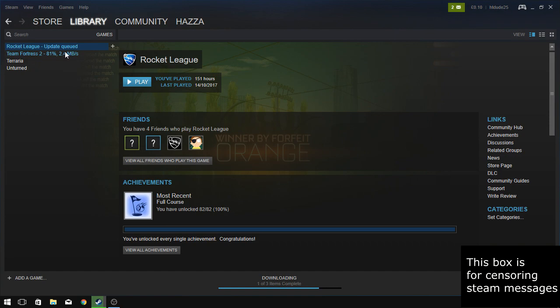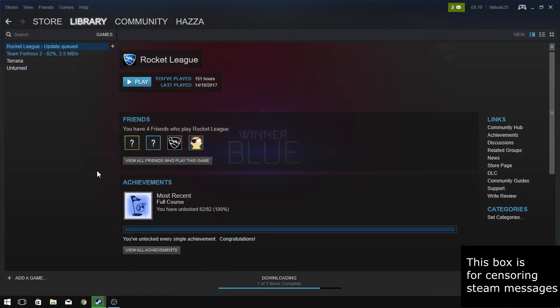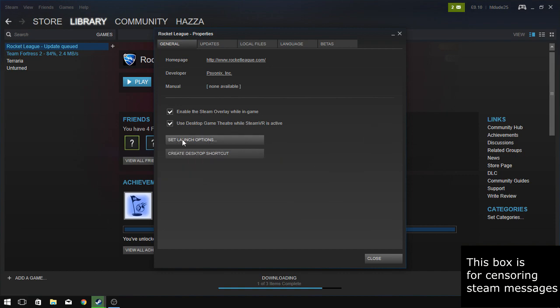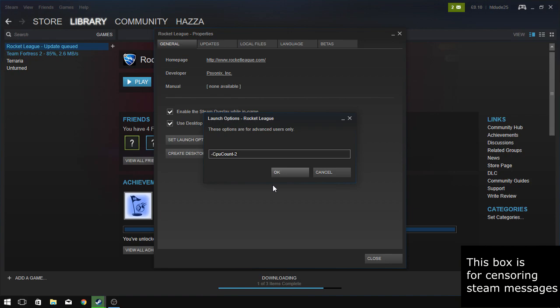I will actually be using four Steam games instead of three like my previous video. Let's basically get started. First of all, what you need to do — it's basically the only step, but it helps so much — just go to Properties, Set Launch Options, and obviously you can see the CPU count from last video. What we have to do is just paste whatever I put in the description and do what I say exactly.